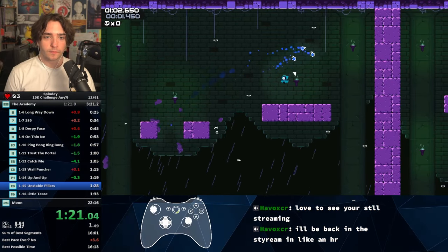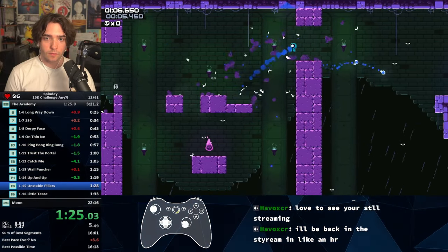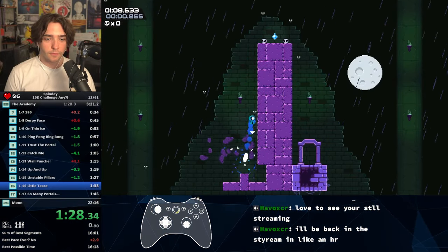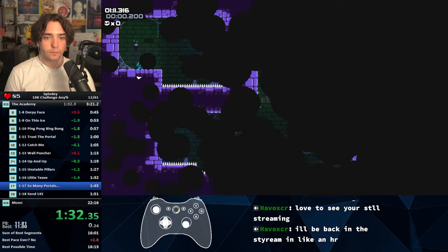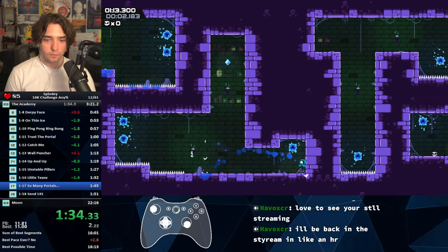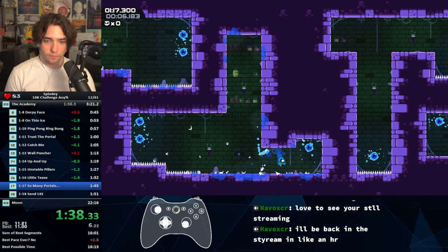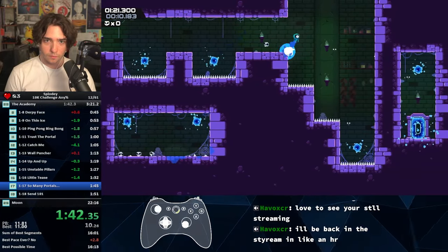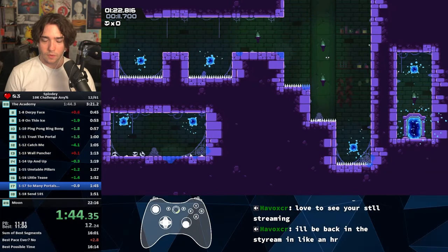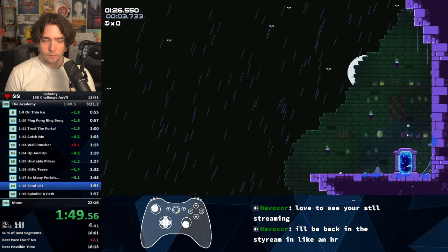Unstable pillars — let's destroy those pillars. They're unstable. Let's destroy them, just like depression destroyed me when I was unstable. Now, this level is my favorite level because of the shape of it. We launch through, jump all the way up to the top and grab this gem, go through this teleporter, use our momentum to go into the next teleporter, and then jump straight to the final teleporter into the portal. This is Send 101 — basically launch yourselves all the way to the portal.